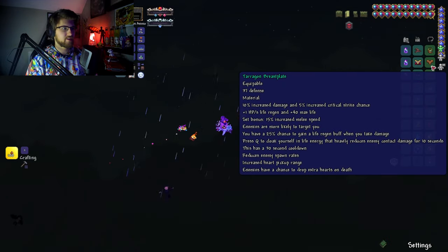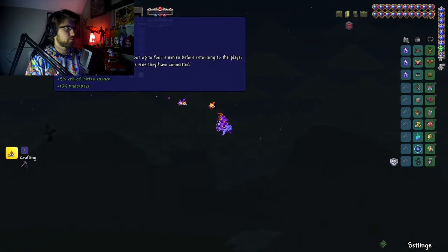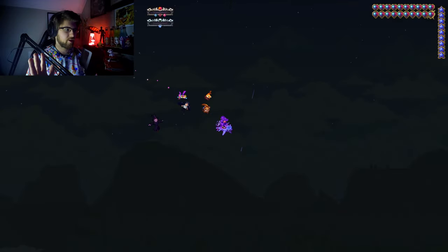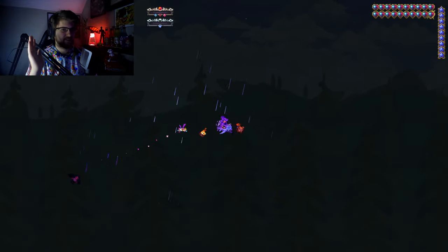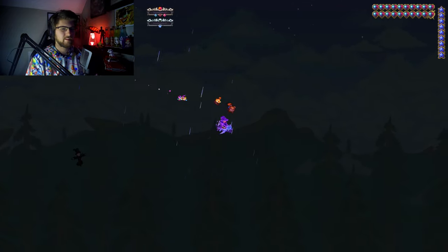I have this Terragon Breastplate and the rest of the armor set, as well as the Life Hunt Scythe. So whenever I hit an enemy, I get like five health points back to me. So it's pretty good. I have to actually hit the enemy with the scythe itself — it has a projectile but I have to hit with the scythe itself — so it's kind of so-so, but not bad.